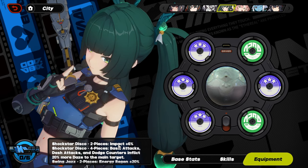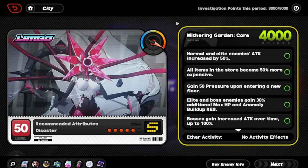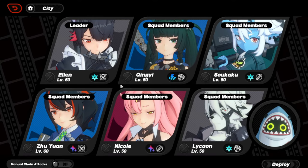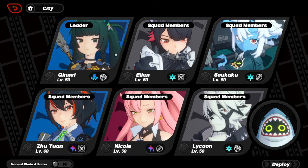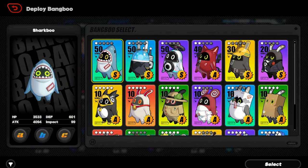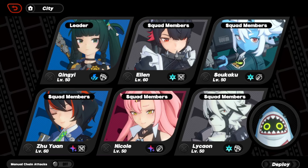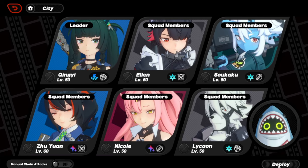Now we're going to Hollow Zero to showcase her in action. Here we are at Hollow Zero — I'm going to Withering Garden, the hardest one here. This is the team we're going with. Since this is a Xingyi showcase, Ellen, you're going to have to give up the leader position — Xingyi is taking over. The bang boo doesn't really matter; we can go Shark Boo or Rezzona Boo depending on what DPS we get first.